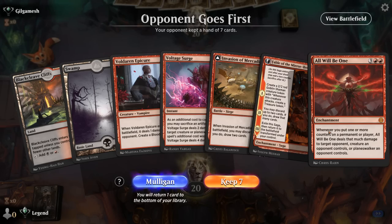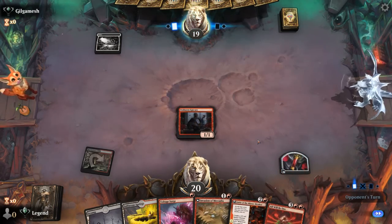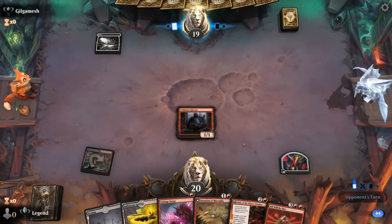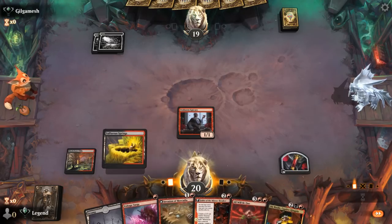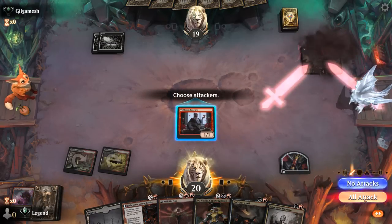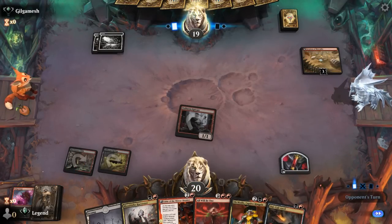We're on the draw with All Will Be One — a decent early curve, just needs Obnixilus to combo off. Epicure on one is fine even though it's potentially a way to enable the Obnixilus combo once we get the enchantment down. Opponent with turn-one Plains — could be an aggro deck, in which case Voltage Surge is going to be very helpful, especially if we need to take out a turn-two Thalia. Nothing from our opponent — there's Obnixilus, perfect. We'd still like to dig for All Will Be One. Turn-three Fable will also help hit our land drops, and Anvil as a way to kickstart the infinite damage combo.